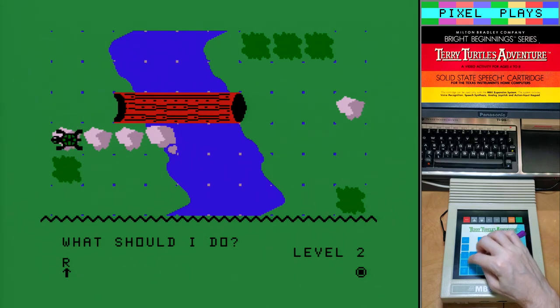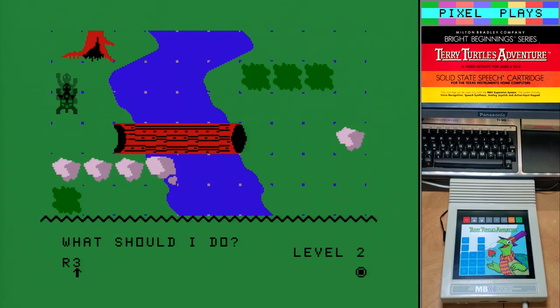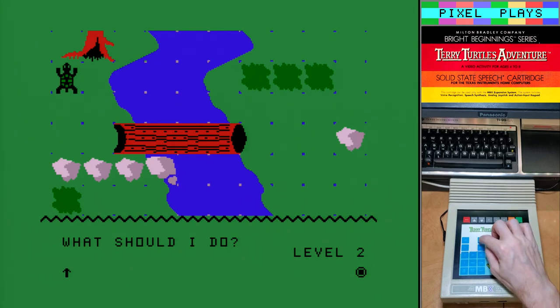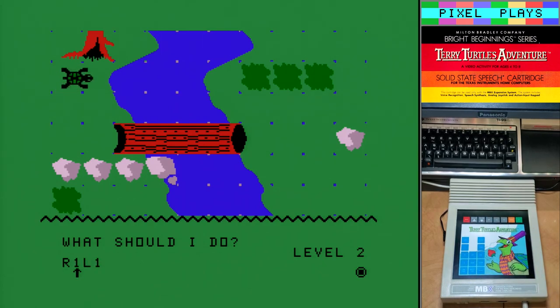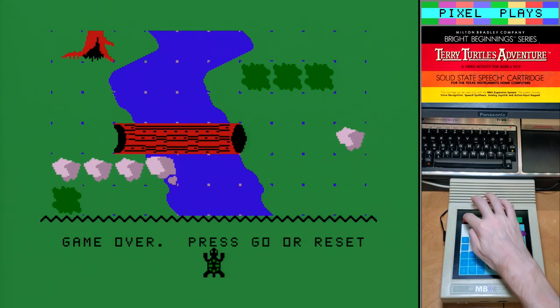We've got two objectives here: collecting strawberries and getting home, and you can focus on whichever you like. I hope I've now demonstrated that I am roughly as smart as a five-year-old. Terry eventually makes it: 'Home, leave home.' Time for level four and ultimate victory.